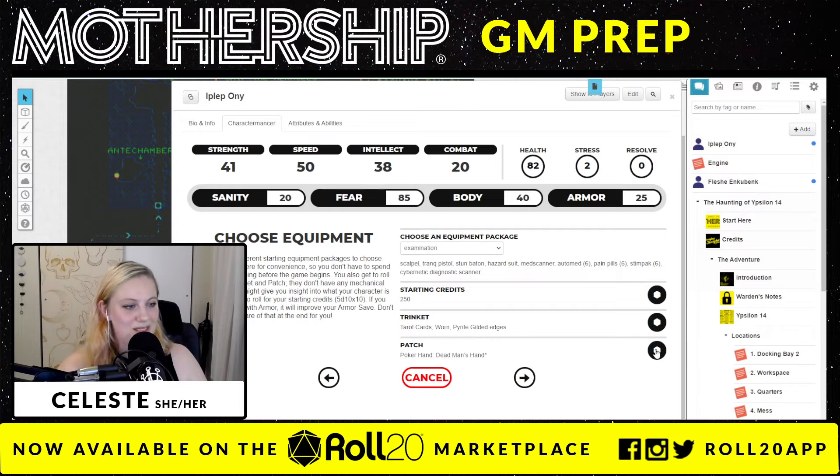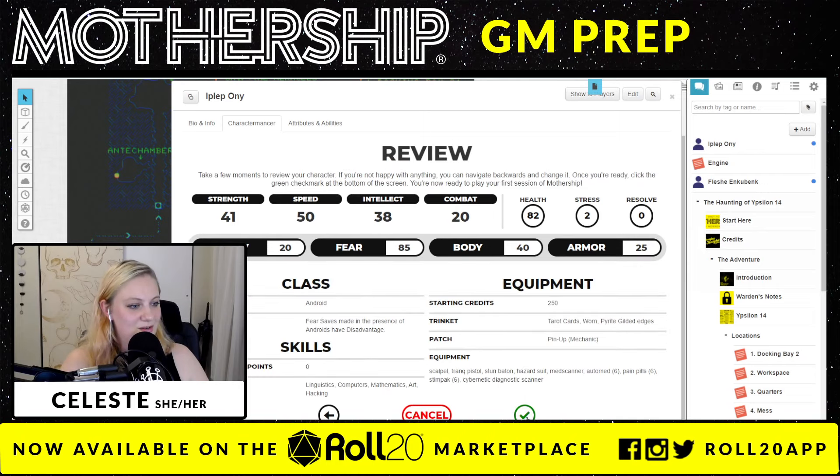Let me look at other patches though. One size fits all — a picture of a grenade. Just a little heart. Blood type — for my reference — that'd be ironic since I'm an Android, not a cyborg. A pinup mechanic patch — heck yeah, I'm picking that! My Android wants to be cute. Review — and done! That's all I need to do for my character mancer.